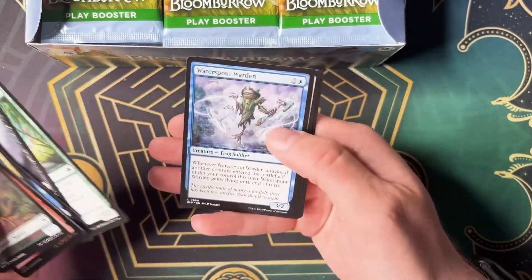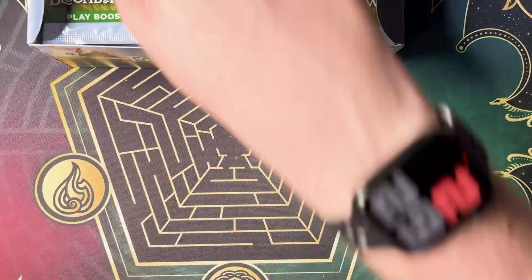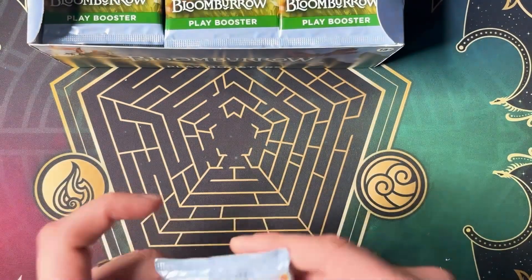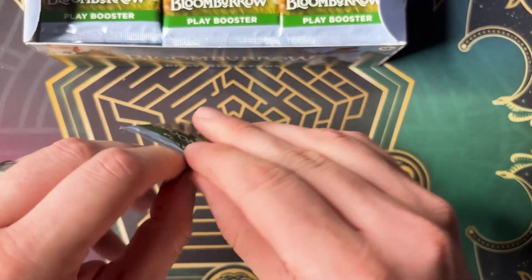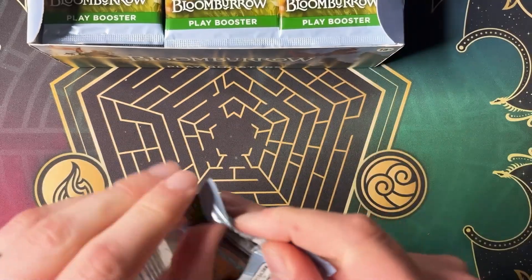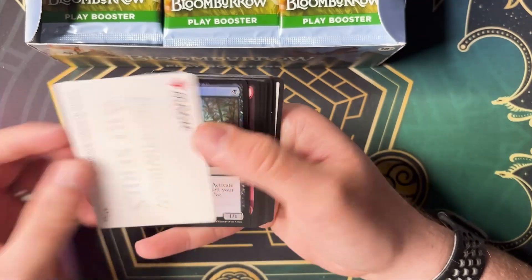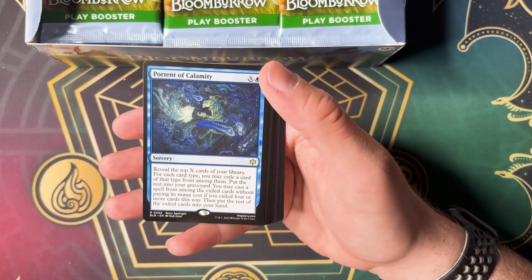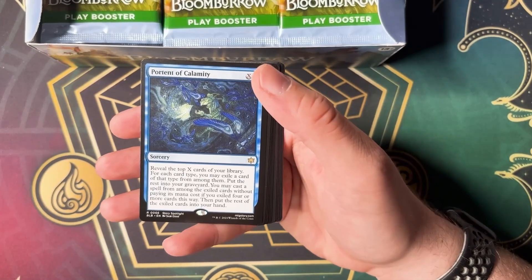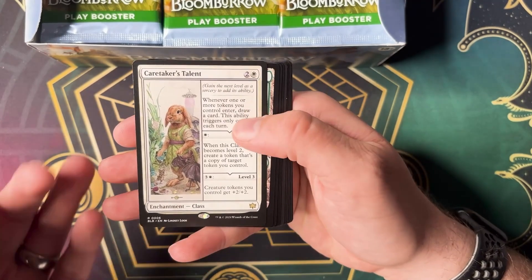Let's see what we can find. Anything spicy? Maybe. Nothing too wild with that first one, but we have many more where that came from. This looks like a pretty decent size booster box. I'm going to say this is probably 36 packs, but I say that and then I find out I'm wrong about two seconds later. Portant of Calamity — I think that one's actually pretty decent. Sam Gwai. Loving it, my man. Caretaker Talent. Beautiful.